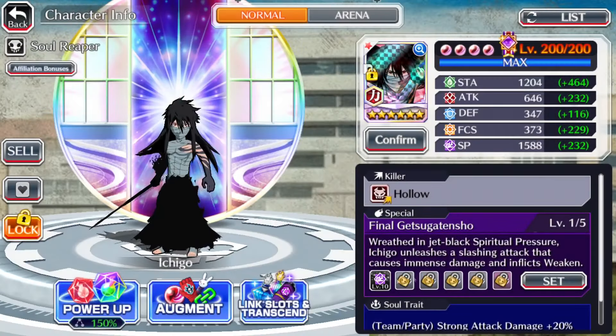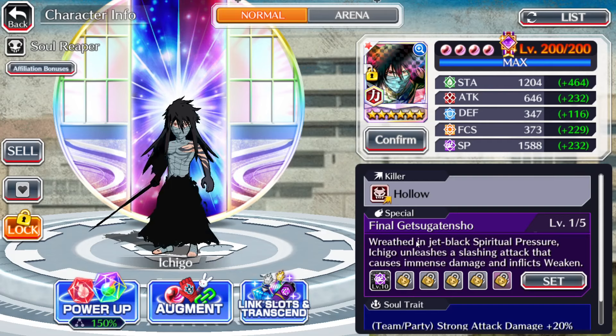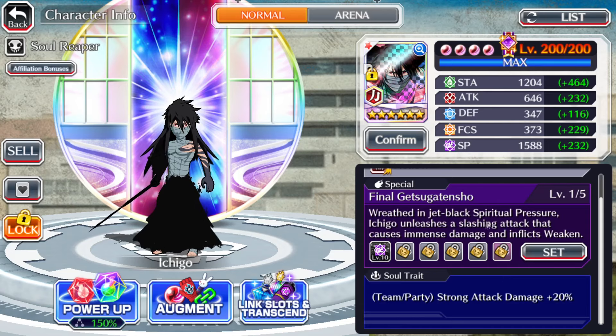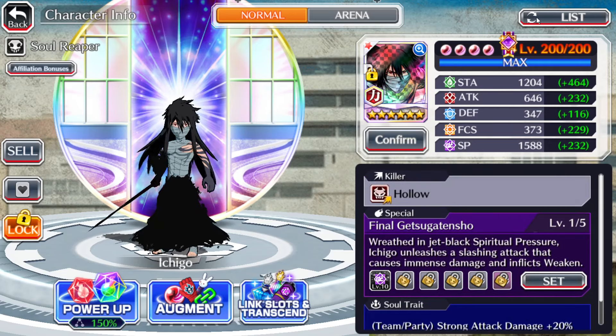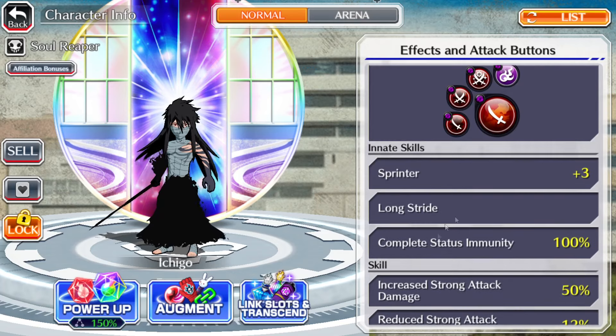We ended up getting him one-five only, not chasing dupes. He is a hollow killer which is perfect because it is hollow month right now. He has the soul trait of team party strong attack damage plus 20, so in a team you're buffing them, and in guild quest you can put him as a link on someone like Akon and buff your Unohana for example. He has a beacon on all his strong attacks, sprinter plus three, long shred, and complete status immunity.